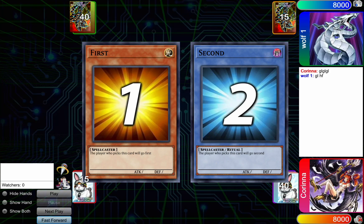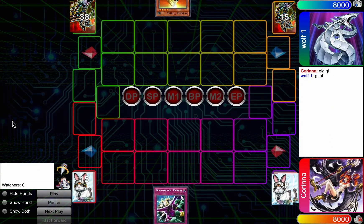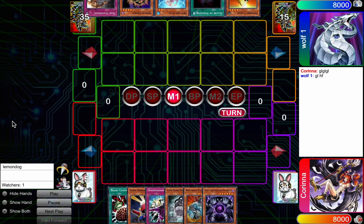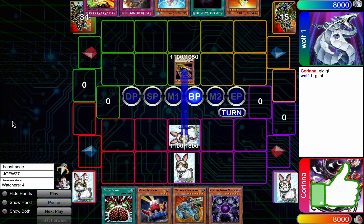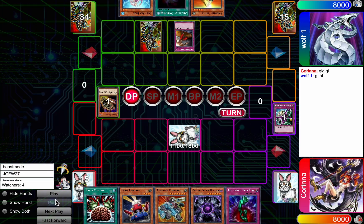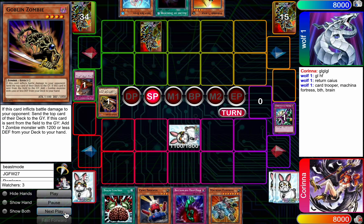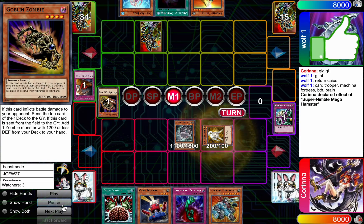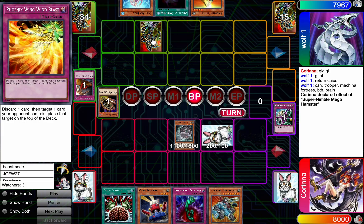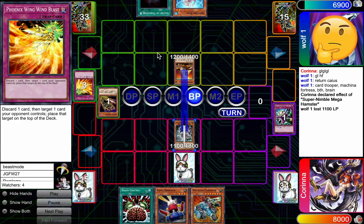Round number two, up against Wolf1. This tournament had a lot of recognizable names and good players, so even though it was a small tournament, definitely very impressive for Corinna to do well here. Gonna eat the Goblin Zombie off the D-Prison, which is really good. Dust Shoot — man, she's been Dust Shooted like three times so far. I'd be salty. But it's not gonna matter a lot because she's got such a good hand.